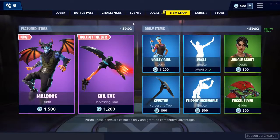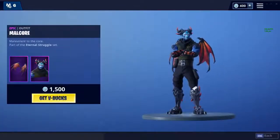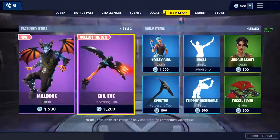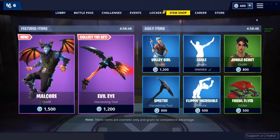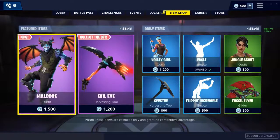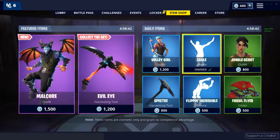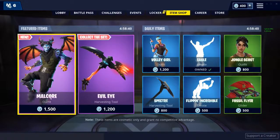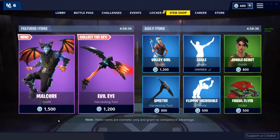So let's just get on to the glitch. I'm in the item shop right now and there's this new skin called Malcore — here it is guys. I don't really like this skin but I'm going to be using it as a demonstration. By the way, I have 400 V-Bucks, so I cannot purchase this skin. To do this glitch, you want to make sure you have less V-Bucks than the cost of the skin.